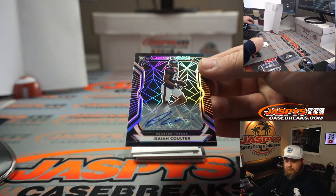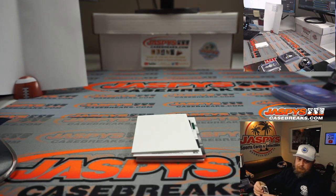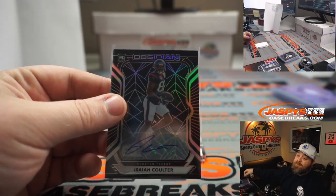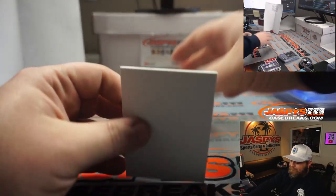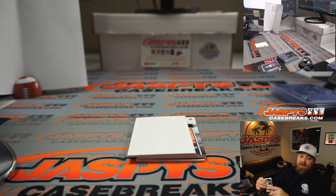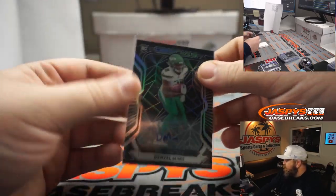Isaiah Coulter, Houston Texans — that's for the AFC South, Jay Goins, 21 out of 75. Denzel Mims for the New York Jets and the AFC East — Leonard Nogage, 70 out of 150.